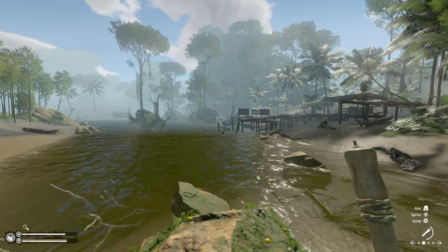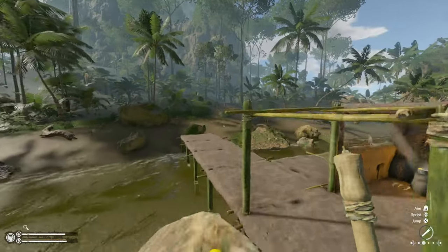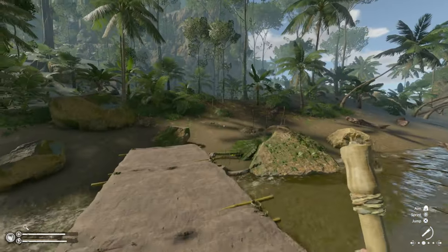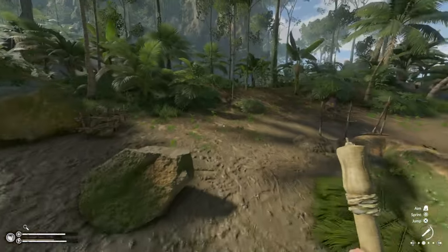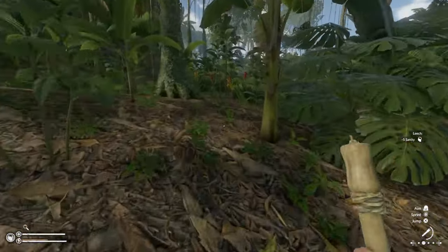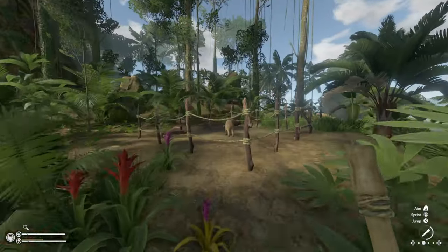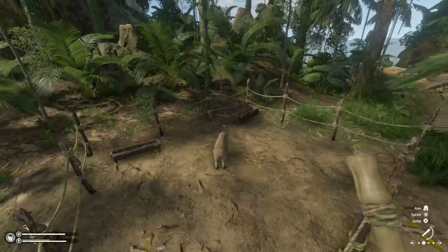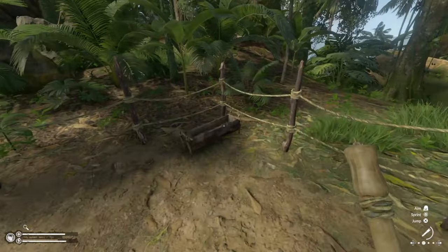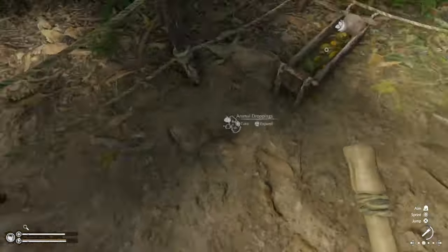Hey, what's up everybody, my name is John and I'm looking for water and today, bees. In the last episode we crafted ourselves an animal pen, went out and captured ourselves a capybara and made it our pet.